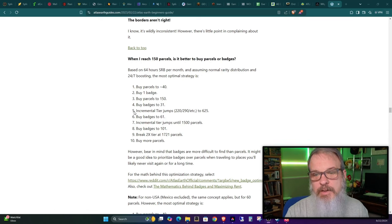I'm currently on step five of that guide, at 220 parcels getting ready to jump to 290 and then to 625. My whole point is you should think about how you want to play the game, reference the charts and this information, and make logical decisions instead of randomly doing things. Randomly buying parcels isn't going to be the most efficient way to make progress and make money quicker in my mindset.